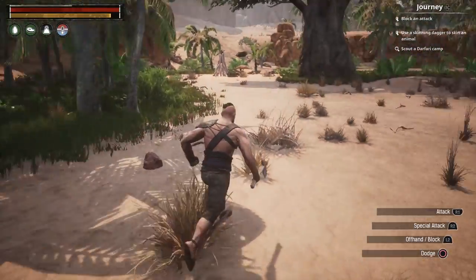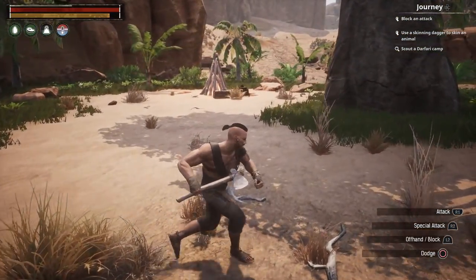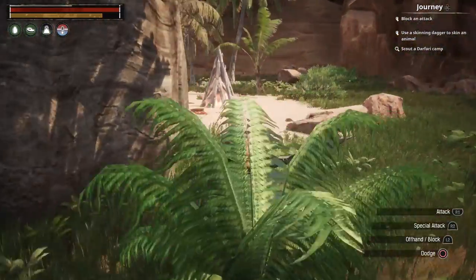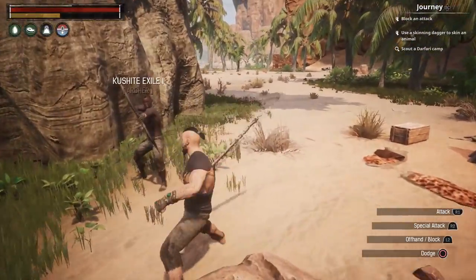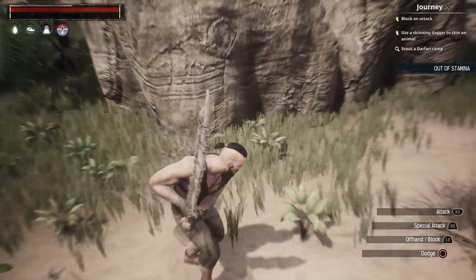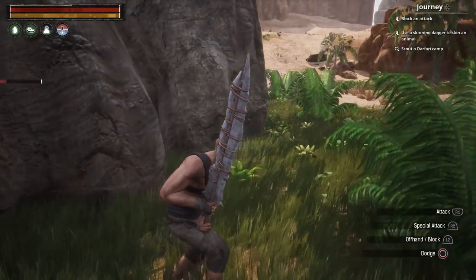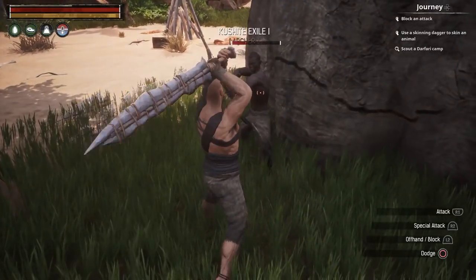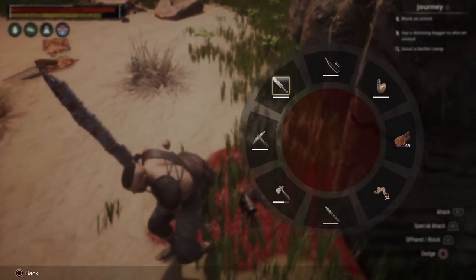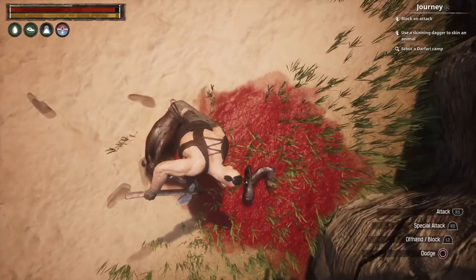We're probably gonna have to kill a ton of animals to get enough hide, or people — people have a fairly good amount of hide on them. Oh, we got an archer over here, guys! Archers, man. And I'm stuck on some rocks. We're out of stamina already after swinging a couple times — sprinting up to your enemy while swinging with everything you've got doesn't go well.